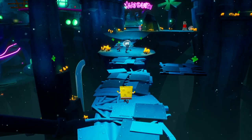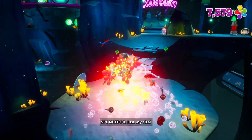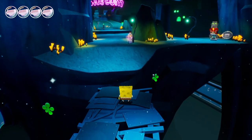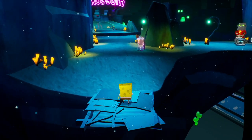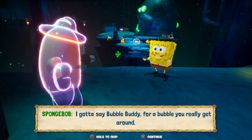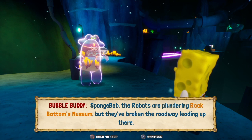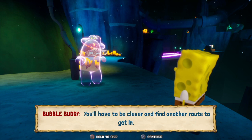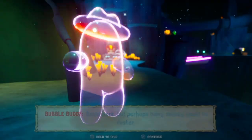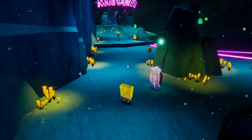You have to tiptoe across here and time it just right to get on this guy as well — perfect. Bubble Buddy says the robots are plundering Rock Bottom's museum but they've broken the roadway leading up there — you'll have to be clever and find another route to get in. Well that's what this walkthrough is for. Perhaps being sneaky would be faster. Good thinking Sponge — checkpoint.